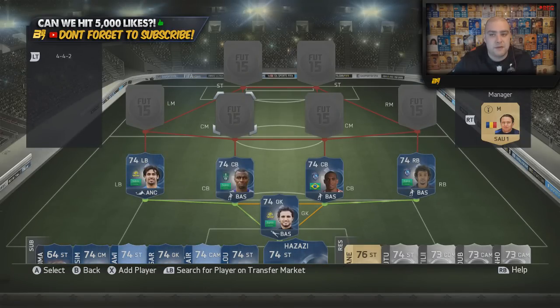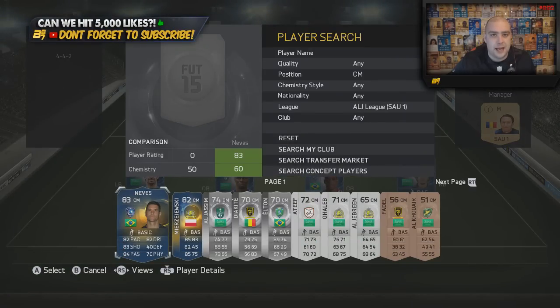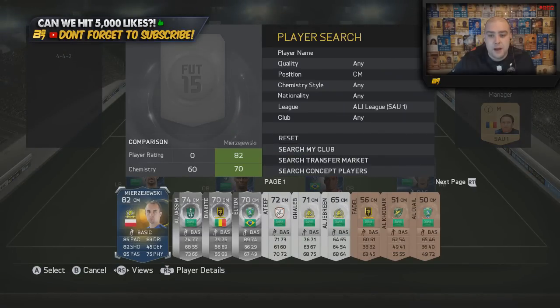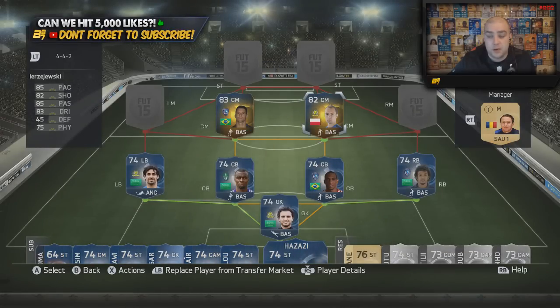Now we move into the centre-midfield position and the midfield in general, and it does move to all gold now. In the CM position we have Neves, converted down from CAM to centre-mid - he's a four-star skiller as well. On the right-hand side we have Mirzywski, the Polish CAM - four-star skills as well. Quite a tidy player. Both of these are quite tidy players and I enjoyed using them.